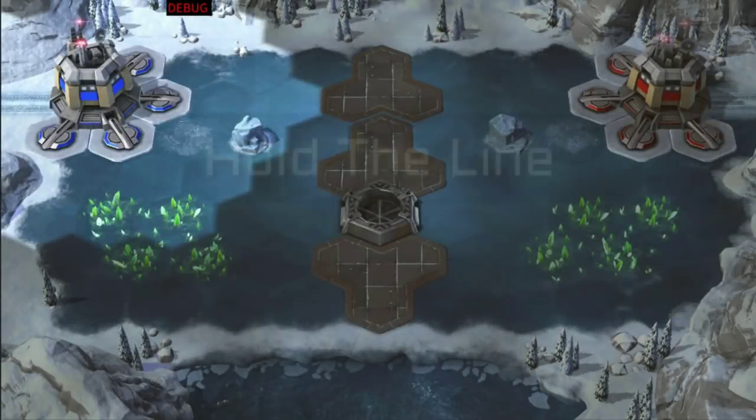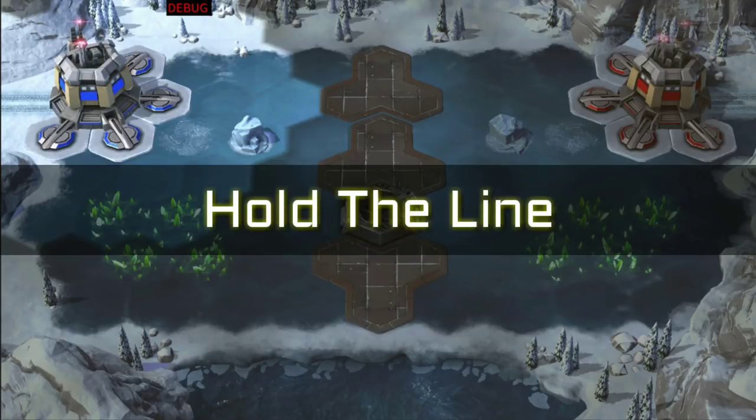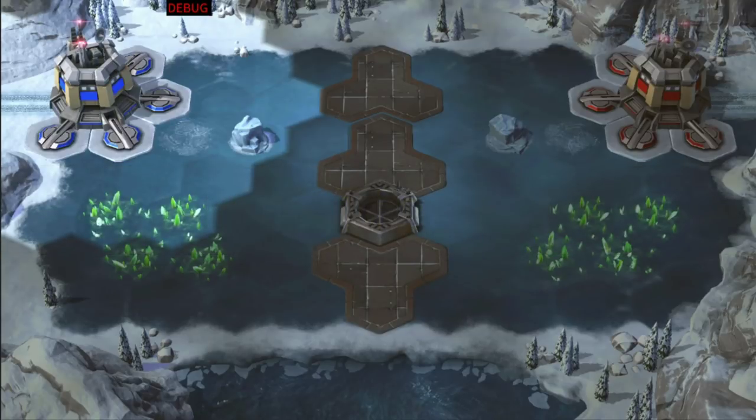The first of these maps is Hold the Line. With all three pads covering the center of the map, it will be obvious if an enemy tries to rush you as the pads will light up. Scouting therefore may not be as necessary here as it is on other maps. Holding these pads early is going to be very important, however, especially the bottom pad. Holding the bottom pad allows you to better protect your own harvesters whilst allowing you the chance to pressurize your opponent's harvesters.